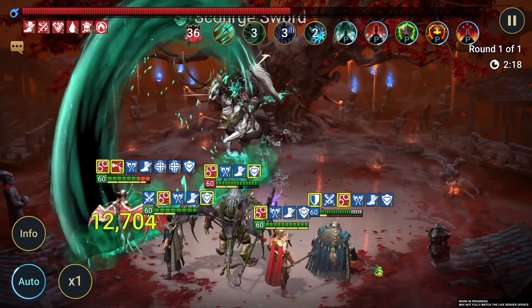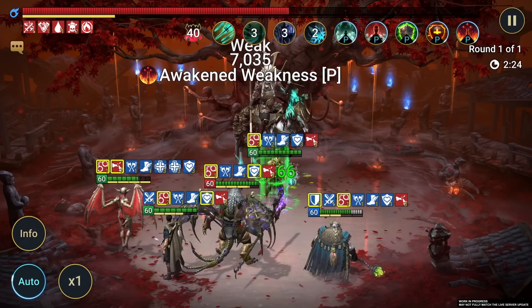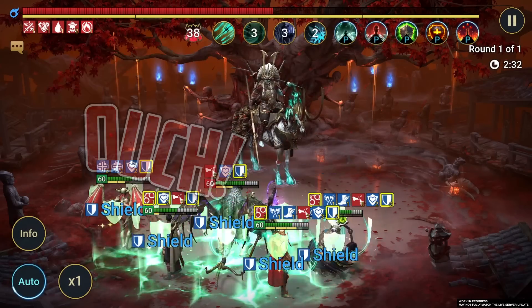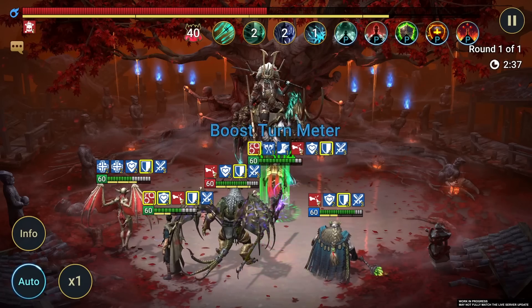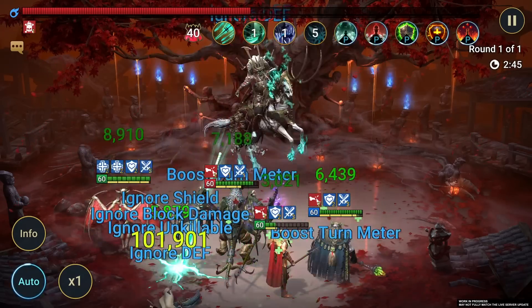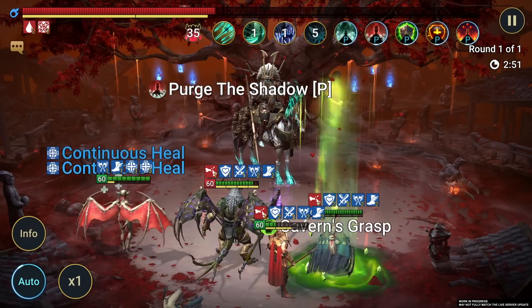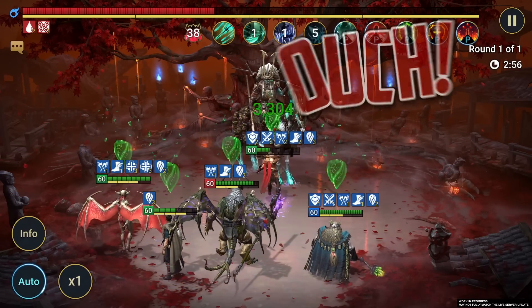Akumori has a shiny new toy — a new debuff called Enfeeble. Any champions under this debuff can only deal weak hits. Ouch. And the more weak hits Akumori receives, the higher his special shade counter goes. That's very bad. It increases Akumori's critical rate and critical damage, makes him immune to a bunch of effects, and sets him up to deliver devastating single-target nukes that ignore protective buffs. And once the shade counter is almost full, Akumori begins to ignore 100% of your champions' deaths as well. Triple ouch.